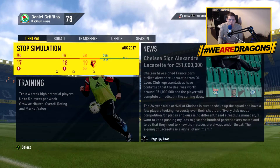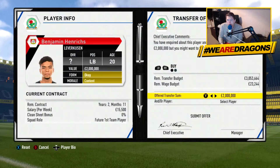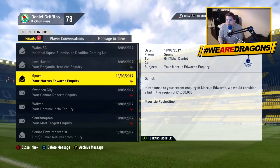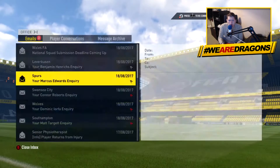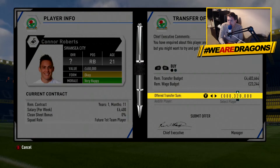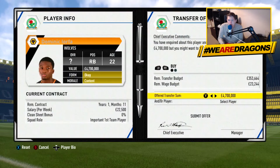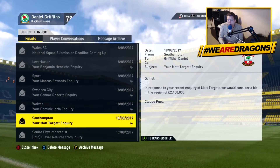We're going to go against Watford now. Hendricks is only £2 million so I'm going to offer £1.2 million to start. Marcus Edwards is only £1 million — I'll offer £500,000 just to see. Connor Roberts is only £600,000 — a very good replacement — I'll offer £300,000. Dominic I'll offer £2 million since he has one year left on his contract. Matt Target I'll offer around £1.4 million. The left back position seems to be a weakness for us at the moment.